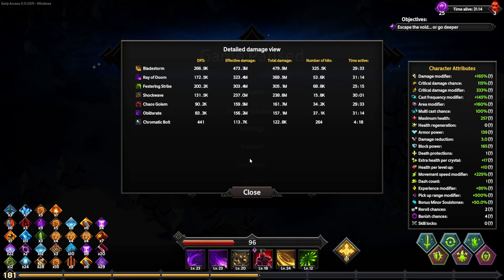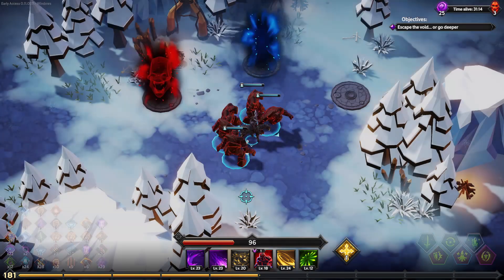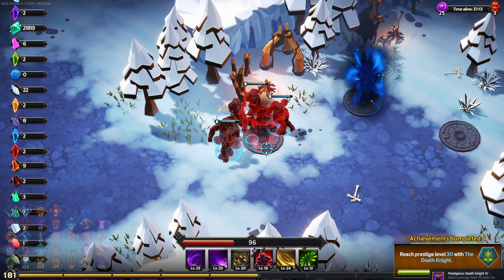Welcome back everybody, back with some more Soul Stomp Survivor. So if you remember, we have lots of damage that we're doing. Festering Strike we swapped out with Contagion. I don't know if this is a good idea — we're going to find out in the furthest we've ever been.